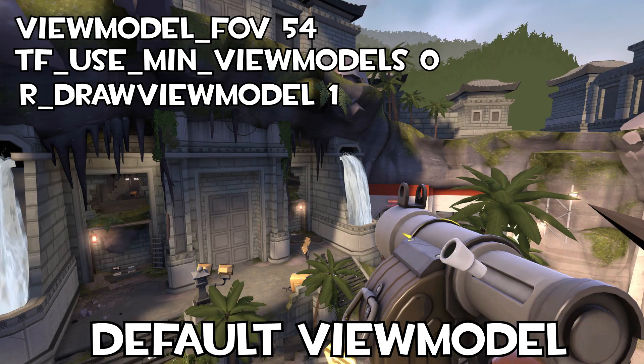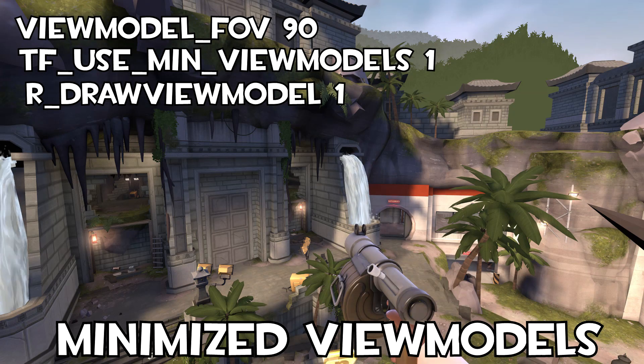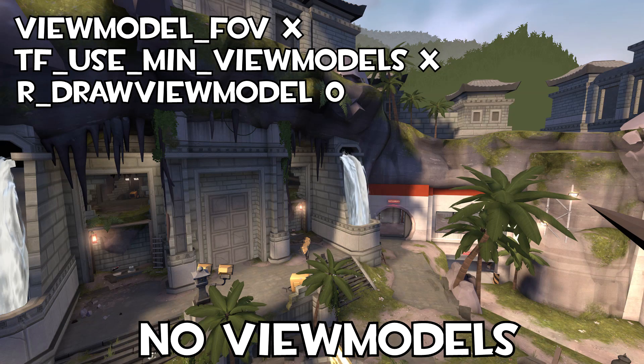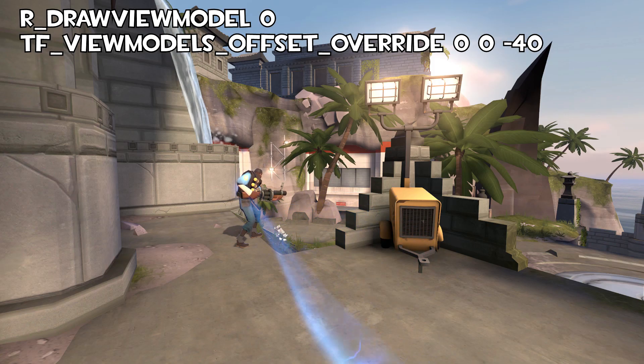Now that we've wrapped up what's useful to have but not necessary, it's time to move on to settings that are almost entirely preference, starting with view models. View model settings come with some trade-off. The default view model is obviously just bad – it's absolutely massive and just obstructs your vision for no reason. But disabling view models entirely might make it hard to remember which weapon you have out. Some players disable view models only on certain weapons, others toggle them on and off, some install custom transparent view models. If you're a medic that prefers playing without view models, you can also use view model offset commands to get your medi-beam out of the way. Feel free to experiment and see what view model settings you like.